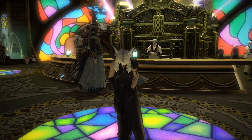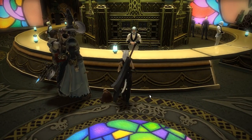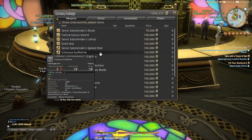Hello and welcome back to another short video with Mimeone for Final Fantasy XIV, this time continuing our preview of new weapon skins added to the Gold Saucer in patch 4.5. This is the Colossus Guillotine, added to the Gold Saucer and purchasable for 100,000 MGP.